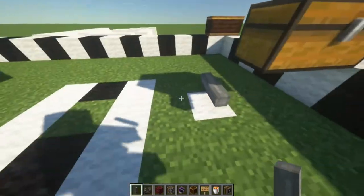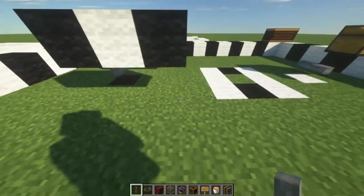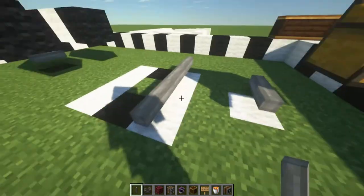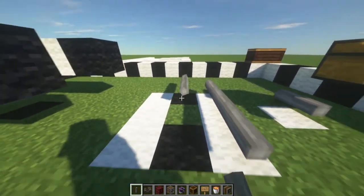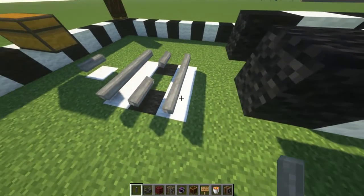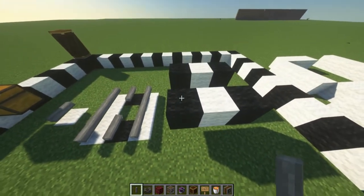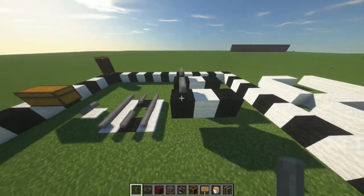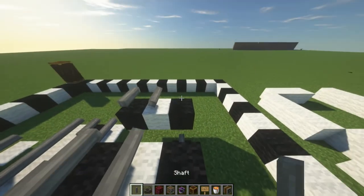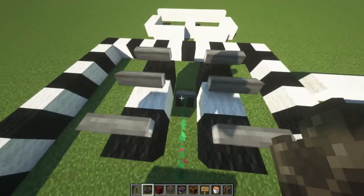Then another shaft that goes 8 blocks in this direction. You'll have one here, then we need 3 here, 2 blocks apart, and then 2 here just 1 block, and then another 3 here. Then we go right by 2 and then up by 2, placing 2 right here, then another 2 right here, and another 2 right here. Now when we place all the belts it should look something like this.